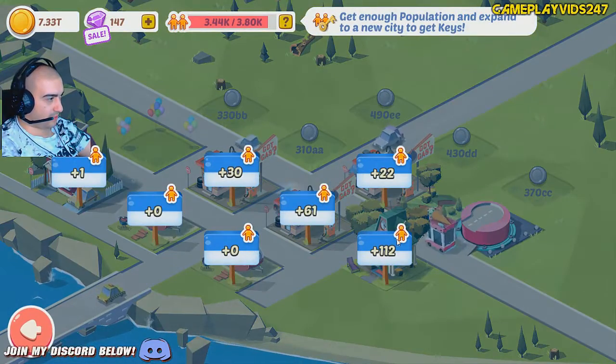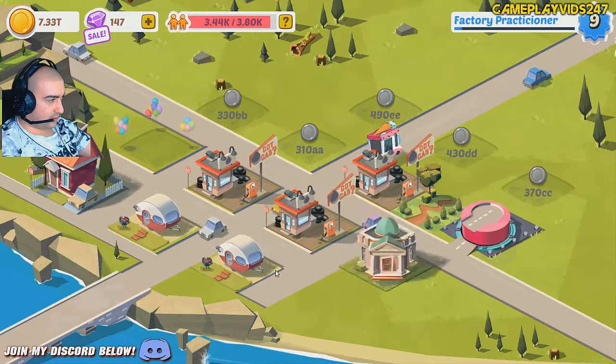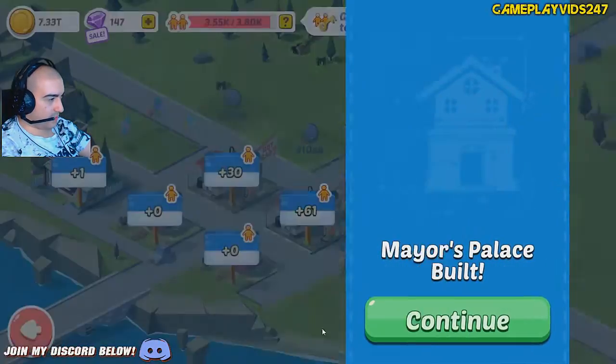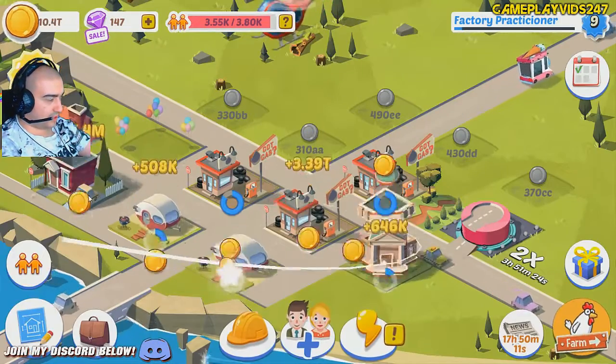I'm getting a big population increase, but I'm taking hits on the money I'm receiving. The Mayor's Palace — there we go! Mayor's Palace built! Okay, so that's done, at least for now.